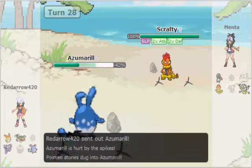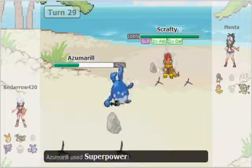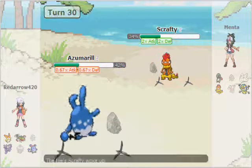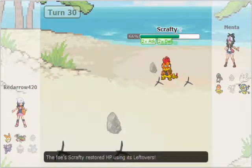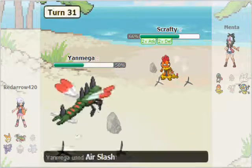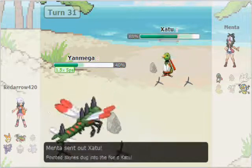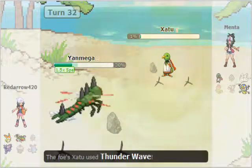I go back into Azumarill — we're going to have to Superpower and do as much damage as we can. He's asleep, Superpower brings him to about 30%, but now I'm at minus one Attack. He's going to wake up next turn and kill me. He heals up a nice amount with Drain Punch. I bring in Yanmega, which takes 50% from Stealth Rocks, then finishes Scrafty with Air Slash. In comes Xatu — he's going to take a Bug Buzz? Bug Buzz!